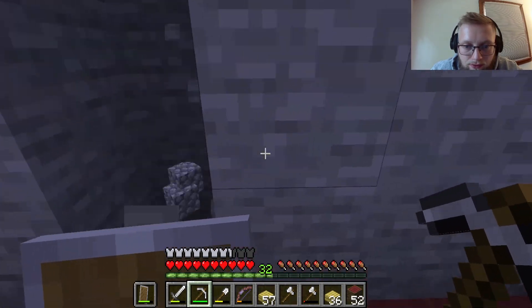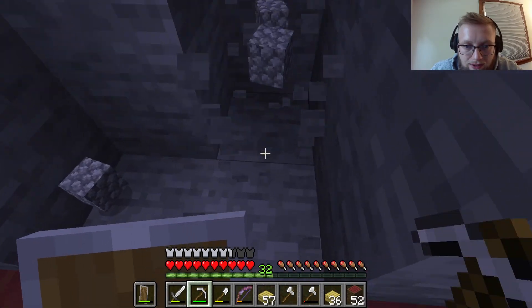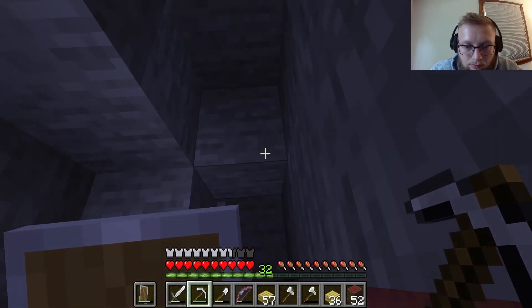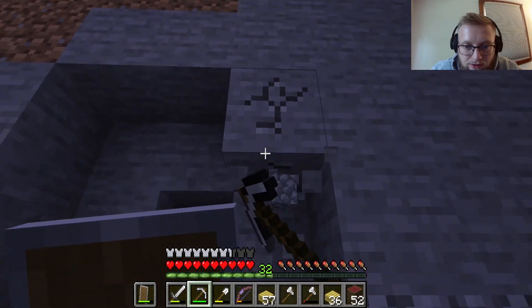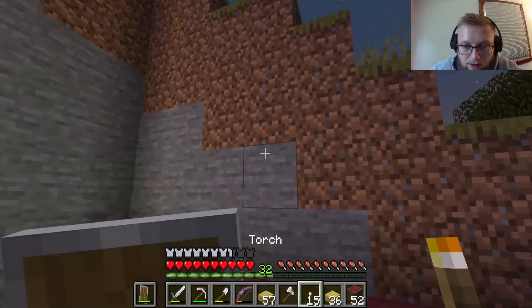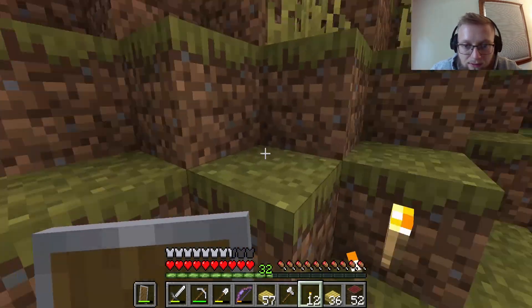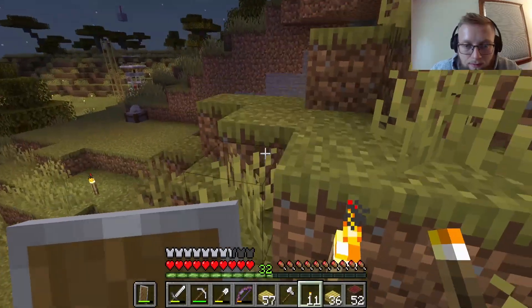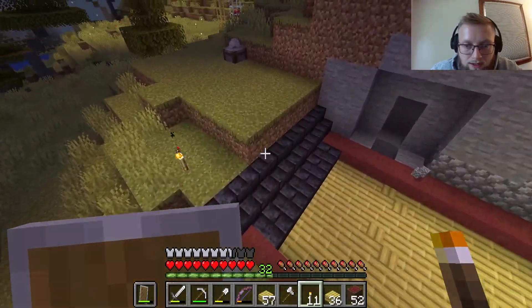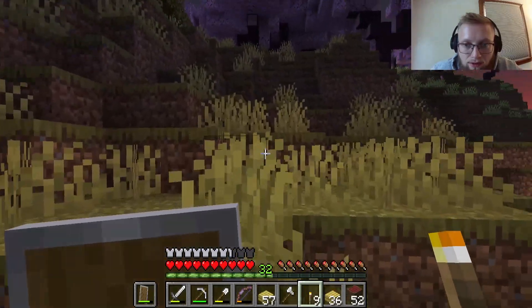From here, we'll start working on this. We'll push it back — that's where the villager is gonna sit. We've got to break this because first things first, we need to make sure nothing will be spawning in here. I'm scared — might need to go to sleep in a second so nothing comes and hurts me.